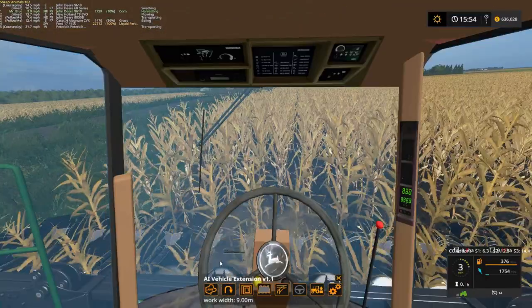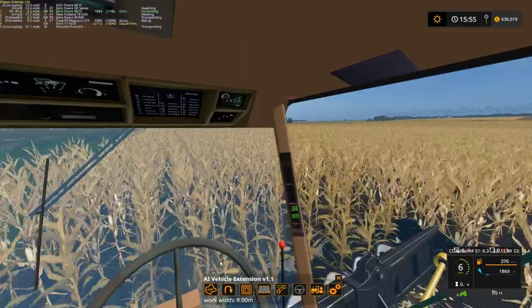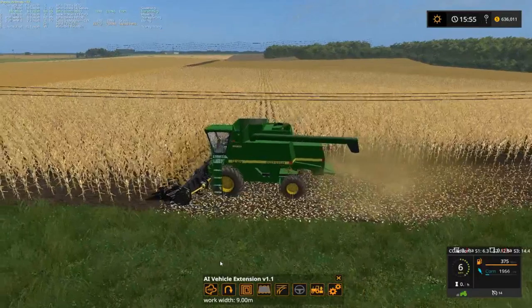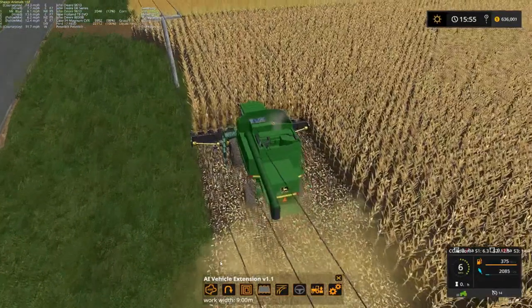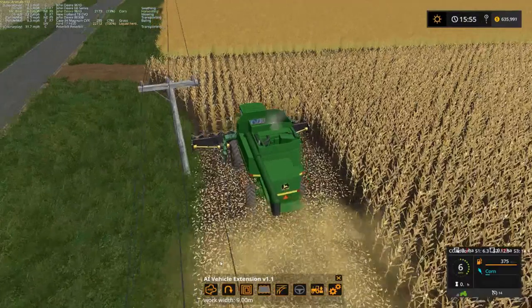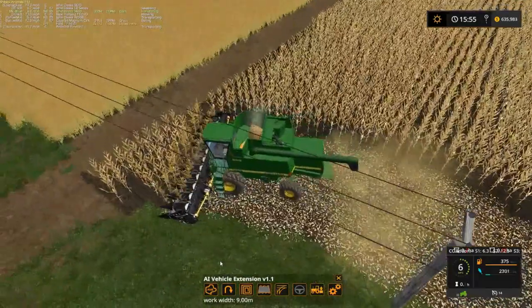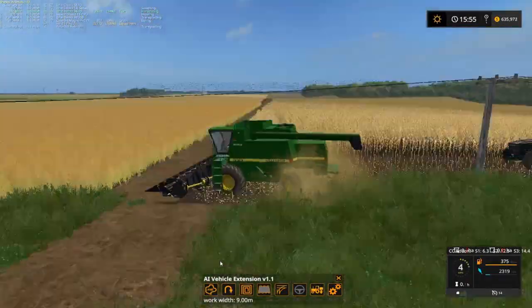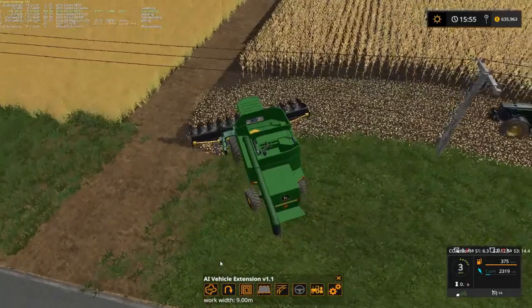Everything looks pretty good in here — I like it. Not bad at all. Harvesting corn, baby! Harvesting that corn. Oh, we got two big piles of corn too. I can use the corn to help feed the chickens, and plus we'll need it for the pigs too. Now raise our head up — which doesn't raise very far. Almost backed off in a ditch.